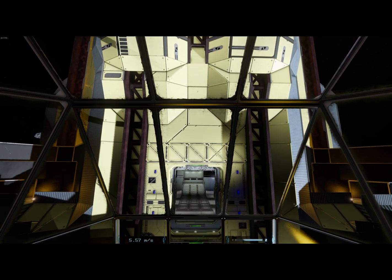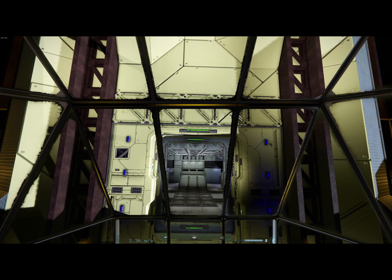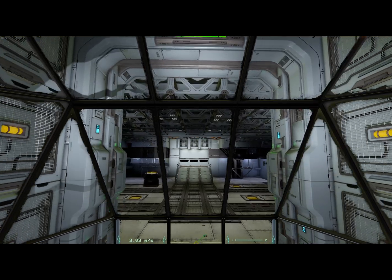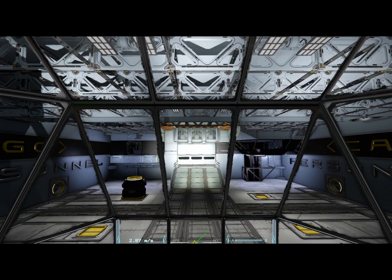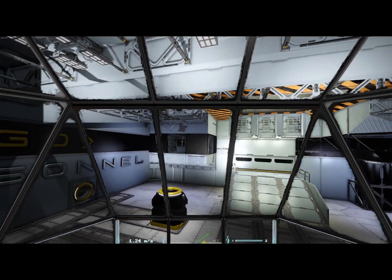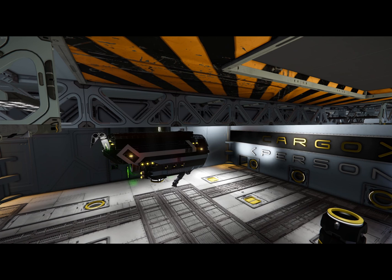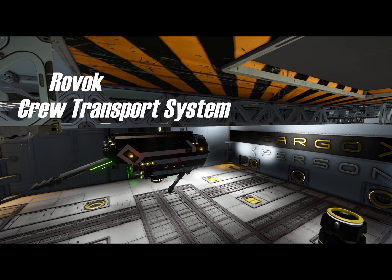As we enter the utility hangar, we can immediately see that there are some restrictions on any shuttle's dimensions. It needs to be narrow and short enough to get through a pair of stacked gates in the vanilla game, and it can't be too long — other vessels need access to this hangar as well. I gave myself a minimum requirement of an 8-passenger shuttle, and the final design supports 10. I knew from the beginning that I wanted landing gear, and the crew compartment had to be readily accessible. Hi, I'm Zach, and this is the Rovok Crew Transport System.